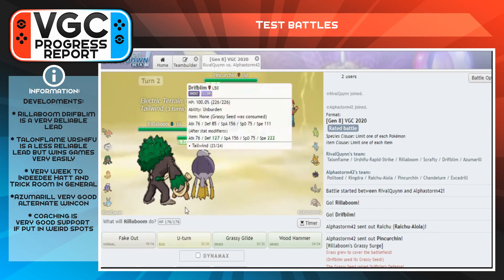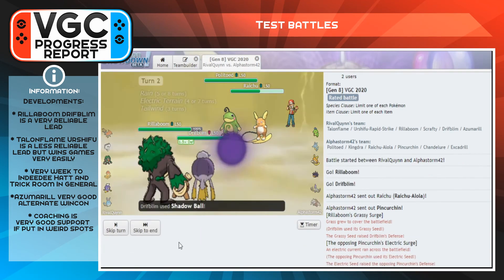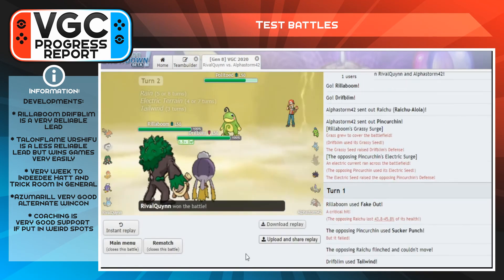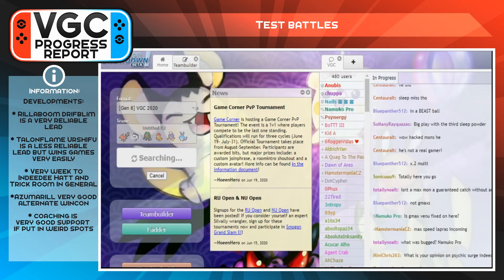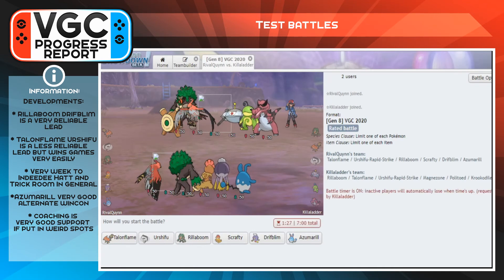Referring back to the tier list from last week where I put Rillaboom in S and A — I'd probably move it down to A and B now. Urshifu kind of just falls over dead to a lot of special attacks, and because its main weaknesses are Flying, Psychic, and Fairy, most of those are special-based attacks.